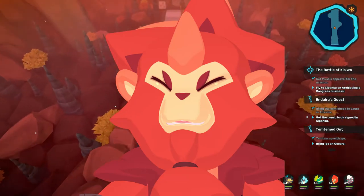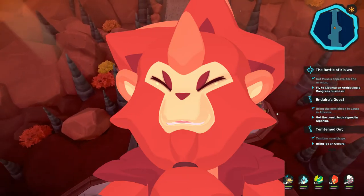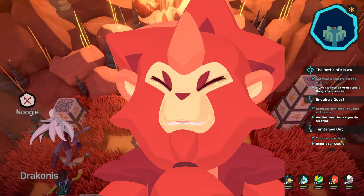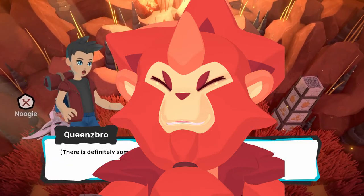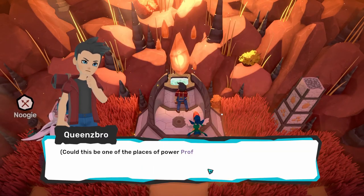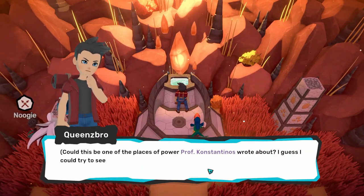Especially its melee attack since most of the earth temtem are weak to melee as well. The last one I recommend is Sidesmunch if you have it. Its dual type attack of earth and melee will come in handy, especially its melee attacks. Once you beat all 4 cult members, you will gain access to the earth shrine.